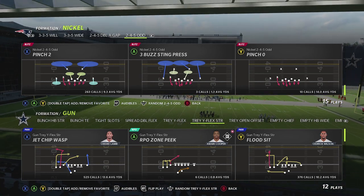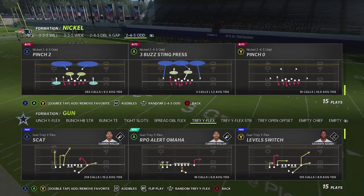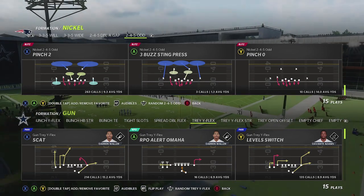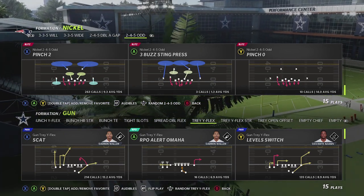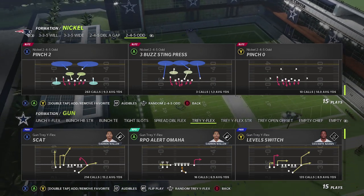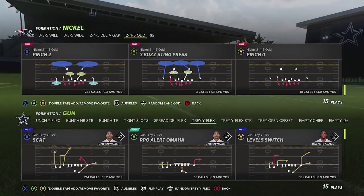Last week, we dropped the Trey Y Flex Strong — it was over 30 setups, basically almost two hours long. We didn't want to overload everybody with the other two formations as part of the scheme, so we decided to do it in installments. This week, tomorrow, you're going to be able to get the Trey Y Flex, which brings roughly another 20 setups, another hour or so worth of content. When you put all three together, you're going to be over 70 plays and setups, giving you a complete scheme that attacks everything.